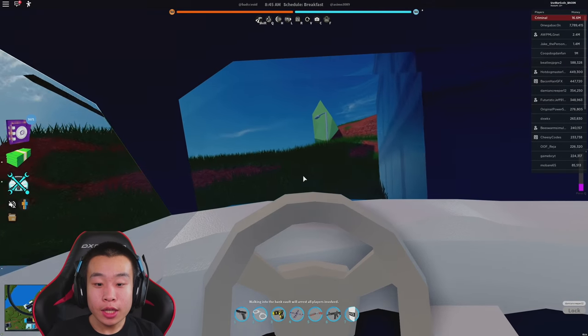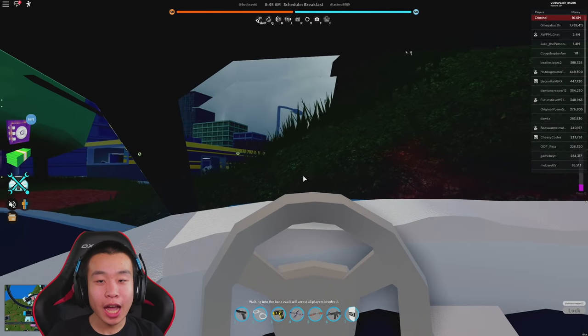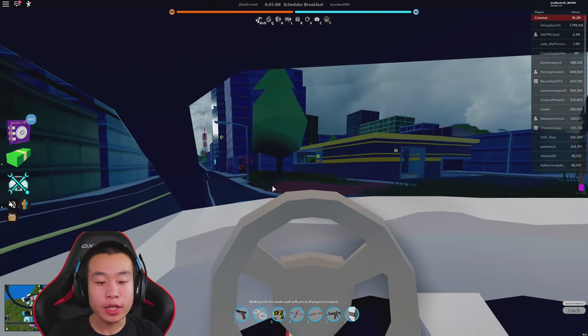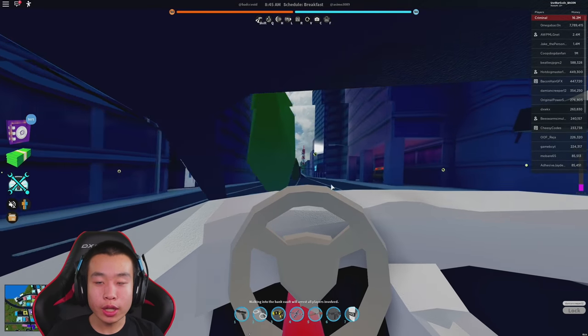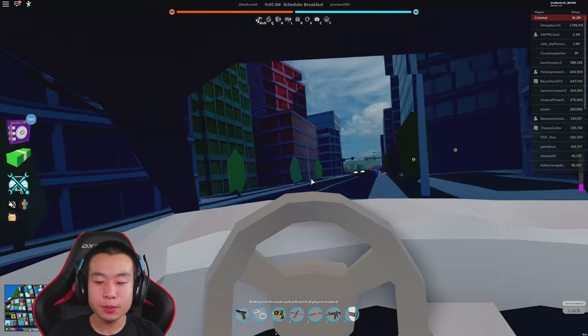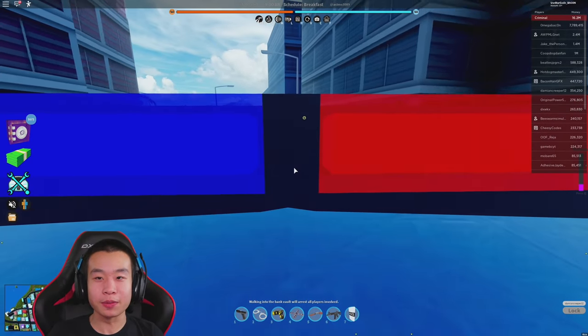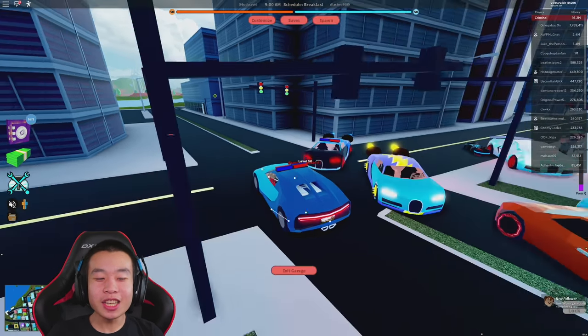Holy crap — you can actually drive like a legit car from the inside! This is actually pretty interesting. You can't move the camera though, so you can't check your blind spots. It won't be the best driving experience, but it's something — better than just the default exterior view.